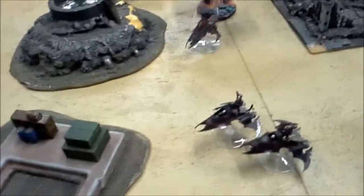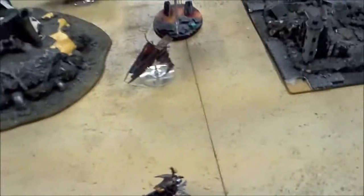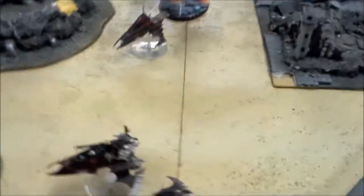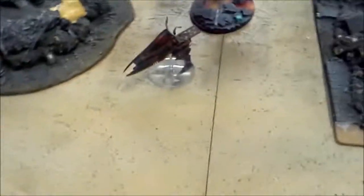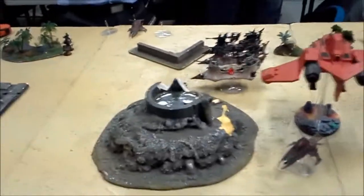Bottom of turn four going to turn five. Terminators are dead — they didn't put up any fight at all. It only took like one or two Venoms and some dudes to kill them; I rolled a lot of ones. So that allowed the Venoms to turbo boost up a little bit. I turbo boosted over there and these guys are kind of running up. Going on to my turn five.